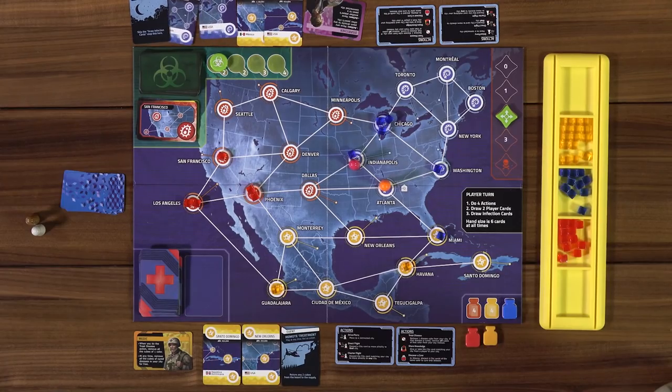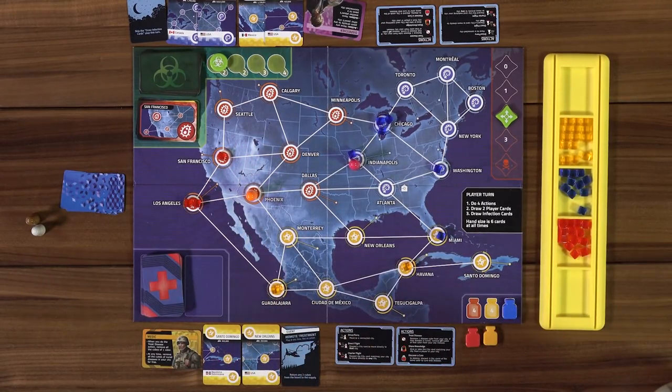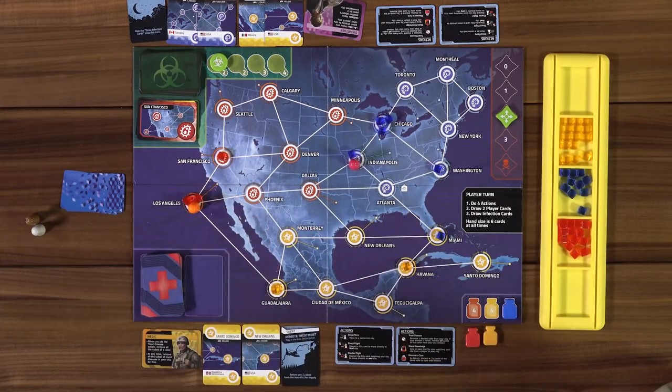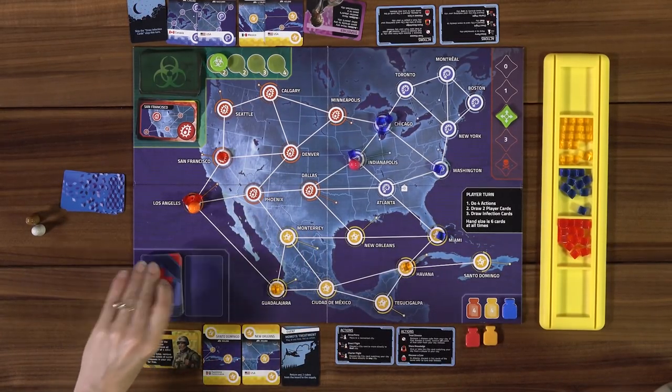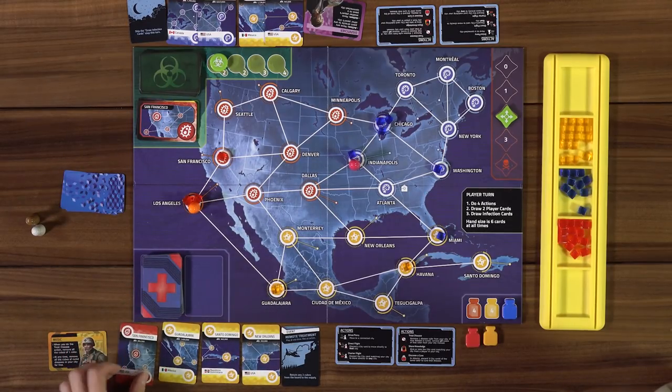I'm the medic. Red could start to be a problem. I'll drive two actions to Los Angeles, and since I'm the medic I get to remove both red disease cubes for one action — that's three actions total, then I can move but can't do anything else. Drawing my two cards: another yellow, and a red. If we get to Miami, I can give you those yellow cards.